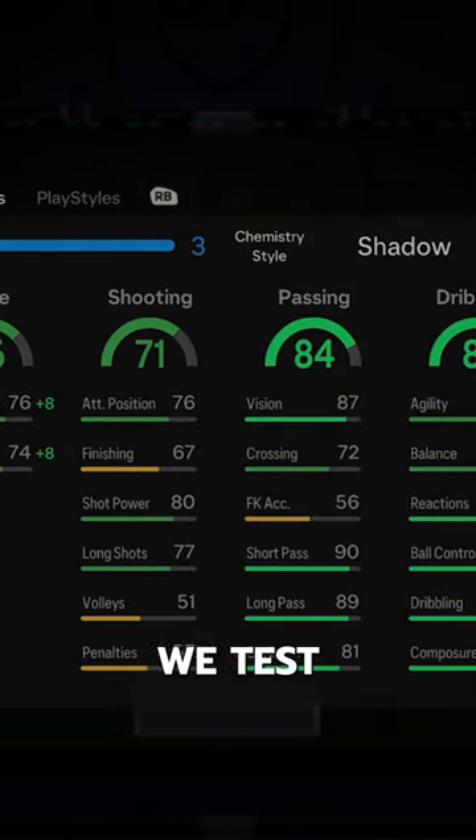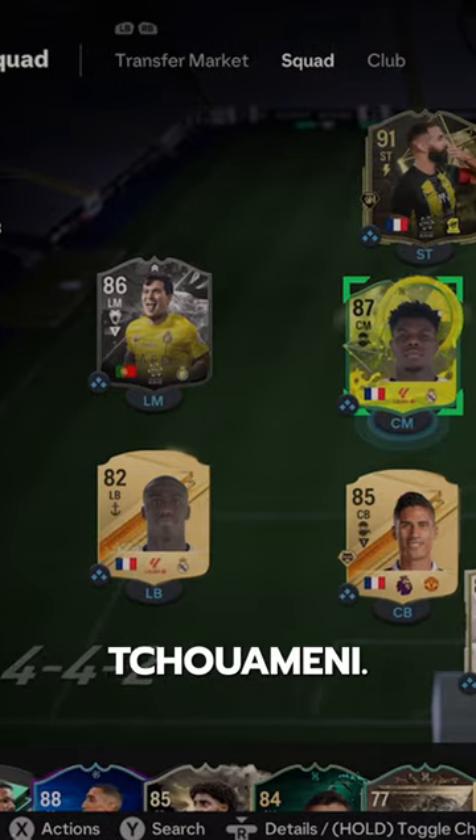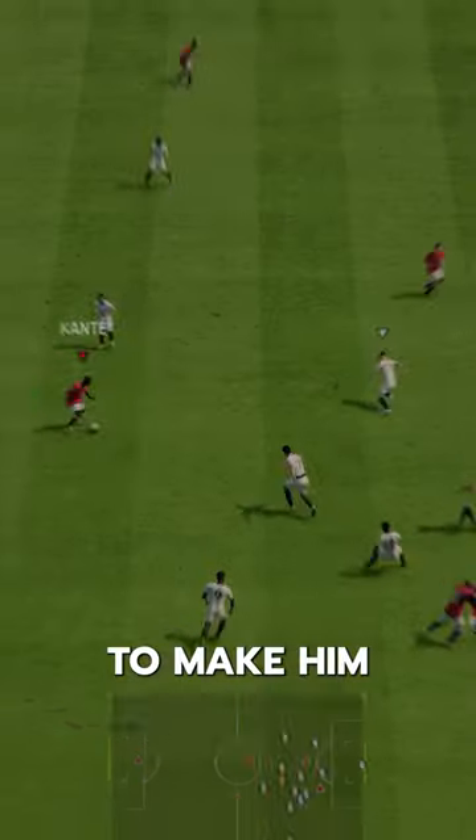Welcome to Baller or Bust, where we test FIFA cards so you don't have to. Radioactive Evo Chuameni — we acquired him for free via Evolutions. Shadow chem style to make him mostly lengthy.